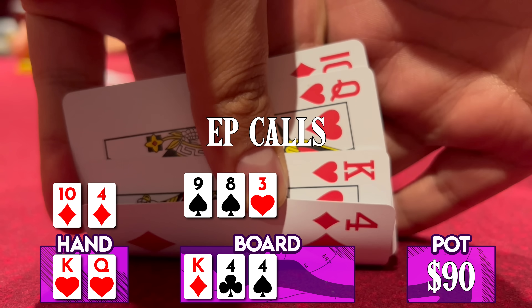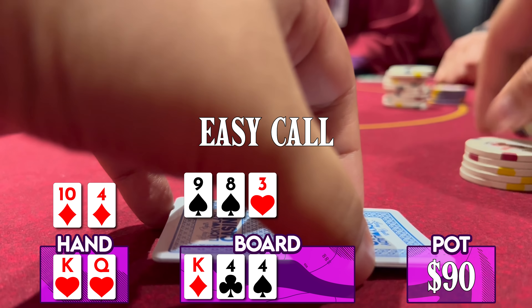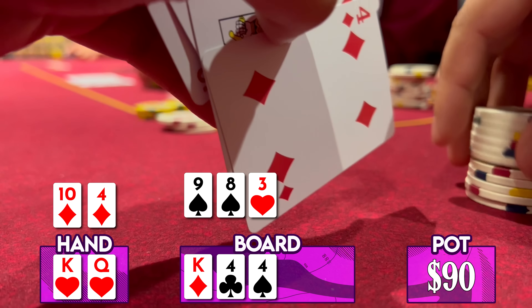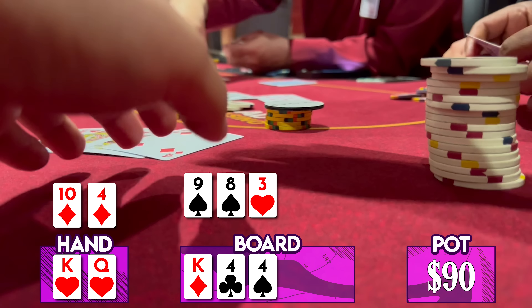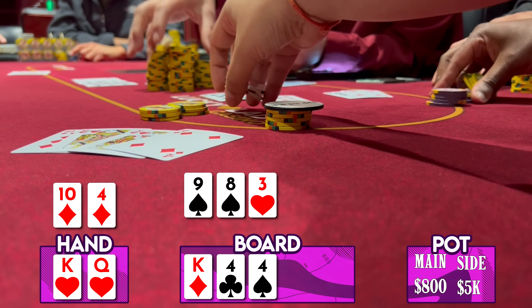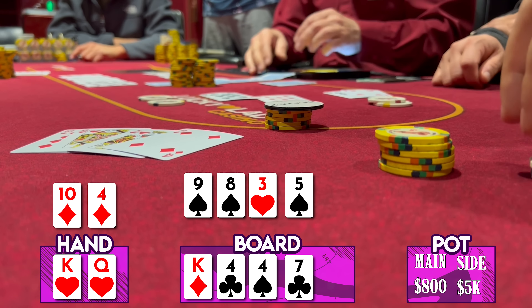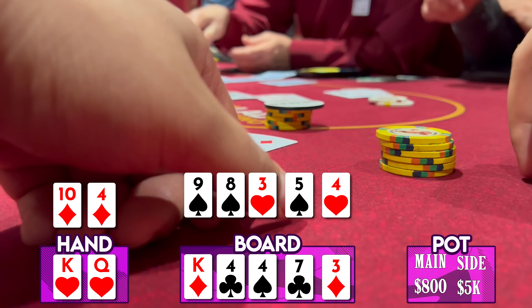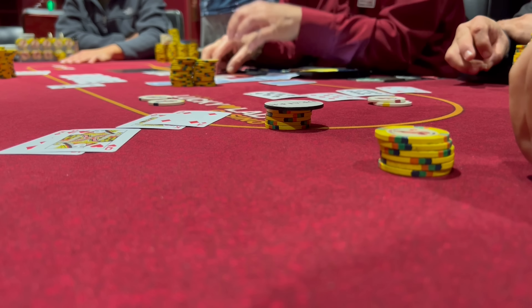Early position calls all in for about $200, and the cutoff jams it all in for $2,500. I have him covered — easiest call of my life. My opponent flips over Eight-Eight-Seven-Four: trips on the bottom board, but drawing nearly dead to one out on the other board where he has a set, so I'm still drawing live for a $5,000 side pot and an $800 main pot. Turn comes Five of Spades on top, Seven of Clubs on the bottom. River comes Four of Hearts on top, Three of Diamonds on the bottom. We end up chopping, but happy to take it down. A big pot coming my way.